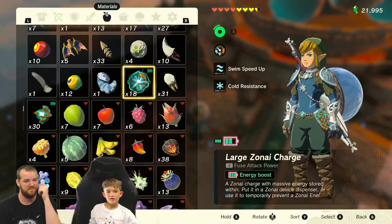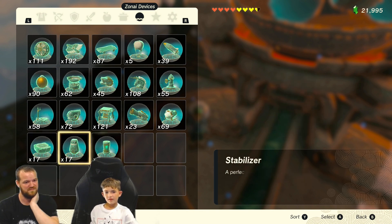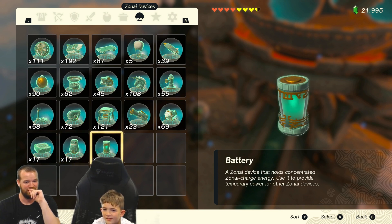That's going really good. Do you want to do some more of them? I've got seven. You have three new kinds: battery, stabilizer, and hover stone. You can now just make stairs wherever you want. And I can make shooters. Stabilizers. And now I don't have to waste any of those energy.